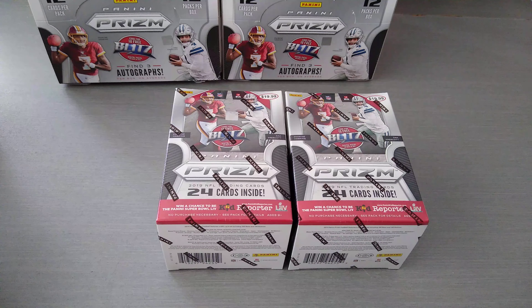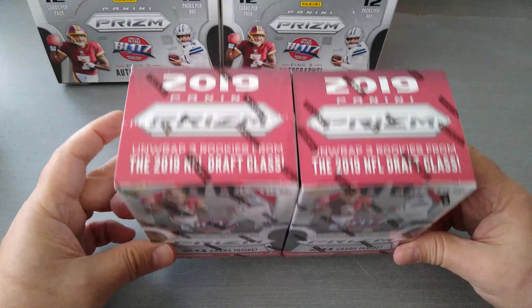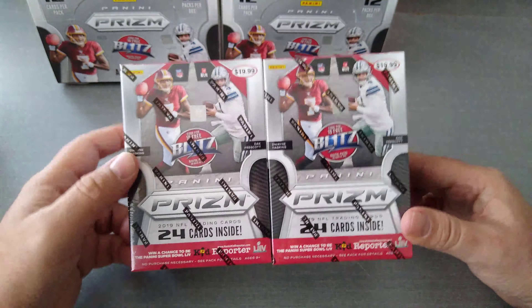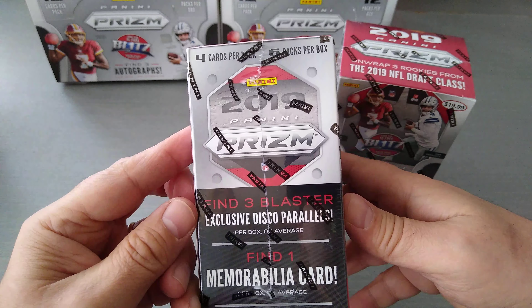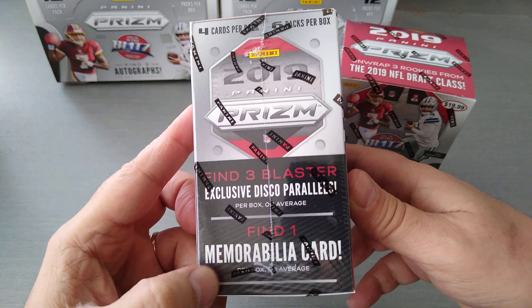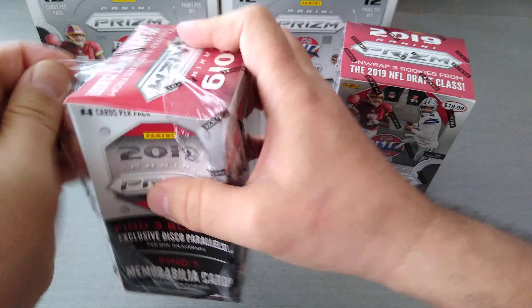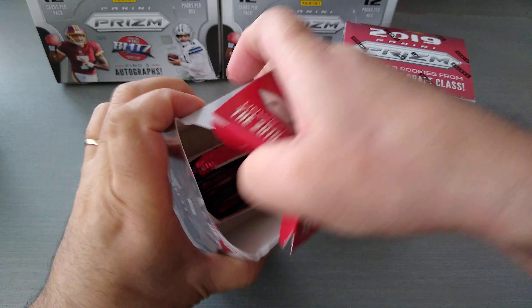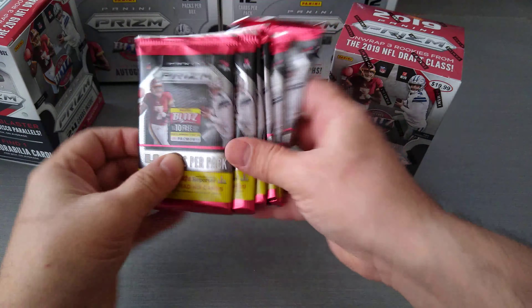Hello fellas, how you doing? This is Cowboy 69, welcome to the channel and welcome to another new rip. This is the 2019 Prism NFL football blaster boxes, found at Target for $19.99 per box. We get 24 cards inside and hope to pull three blaster exclusive disco parallels and find one mem card per box on average — not bad at all, especially from Prism. Let's see how our hot hands do. Blaster box number one, let's go!